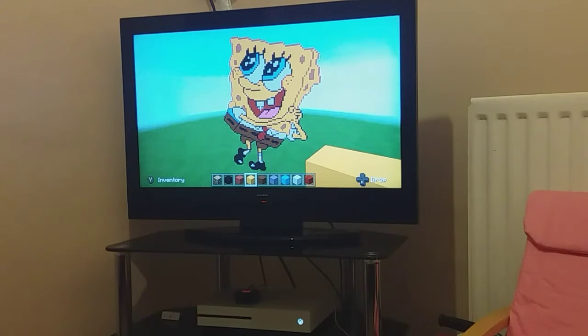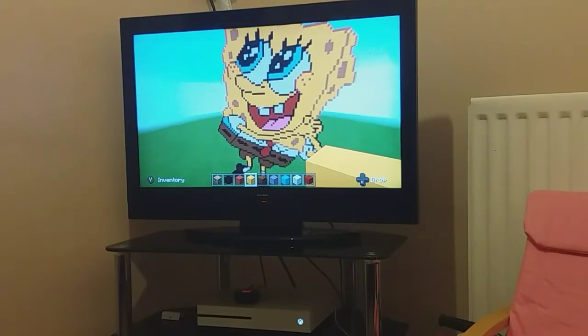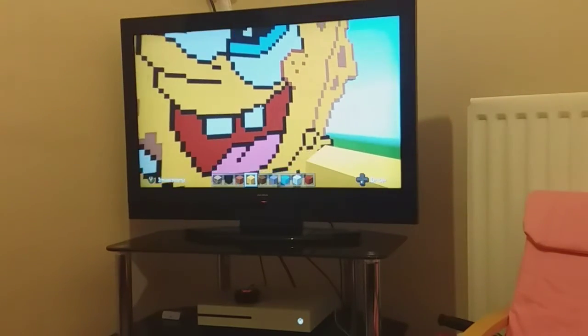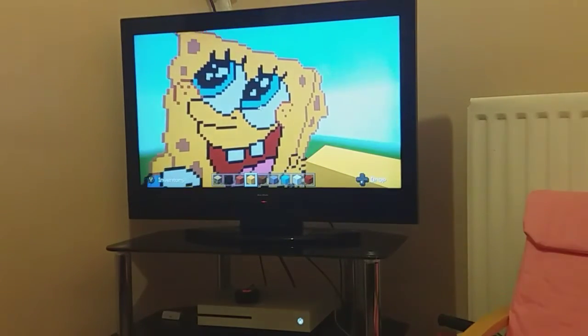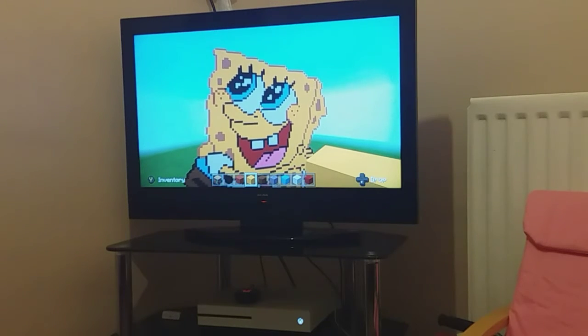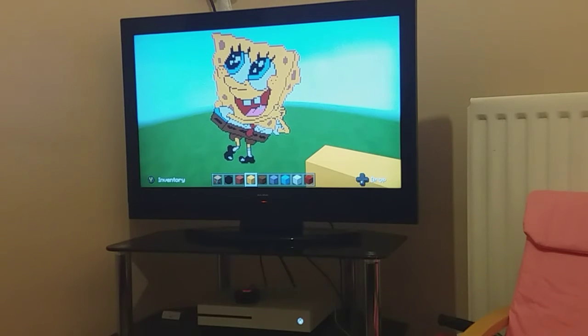Once you're done, that's what you should have - and there's your Spongebob! Remember to fill his mouth part in red, and then the rest of it in yellow. Every gap that you see just fill the rest of it in with yellow concrete, and that's your Spongebob done.